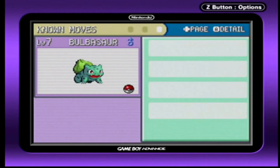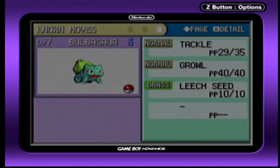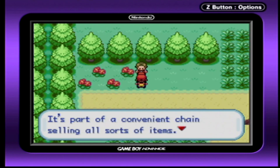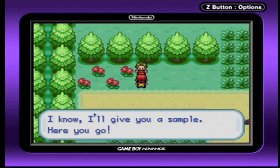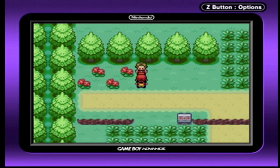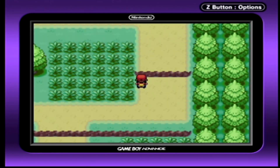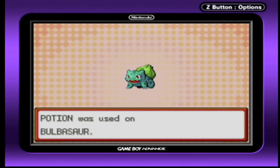Leech Seed — the seed is planted on the foe to steal some HP for the user every turn! This could be useful! What's a shop clerk like you doing out here? I work at a Pokémon Mart — it's part of a convenience chain selling all sorts of items! Please visit us in Viridian City! I know, I'll give you a sample — here you go! A Potion for free? I like you! Please come see us if you need Poké Balls for catching Pokémon! I will! I really shouldn't push my Bulbasaur so far, so here's a Potion just for you, little guy!